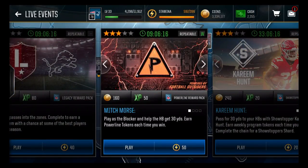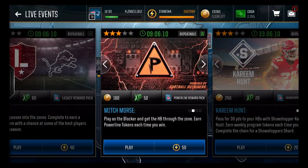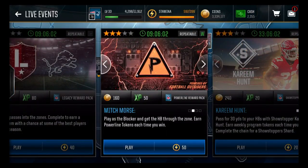In this video I'm gonna go over how to get powerline players as fast as possible. Definitely do all three of them — they cost 50 stamina each and you'll get a good amount of XP. At the end you'll get a powerline player. I got like a 79 Thomas Davis who boosted my overall a lot because he gave plus awareness.